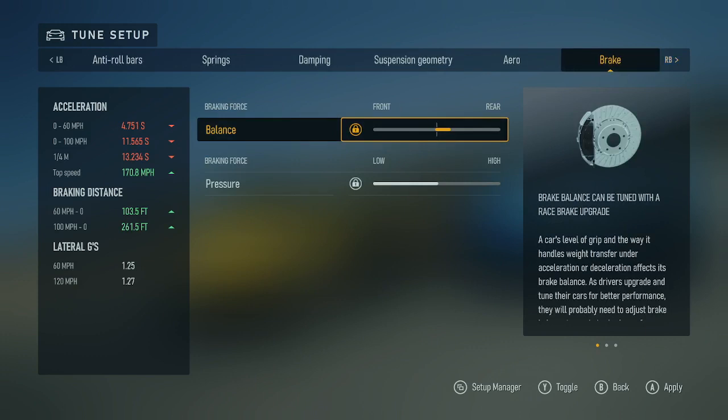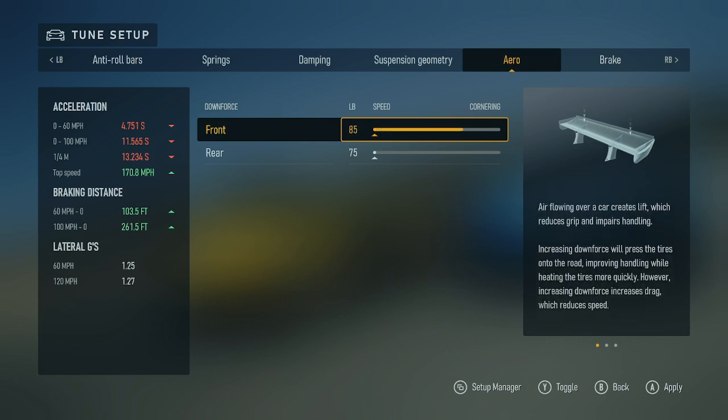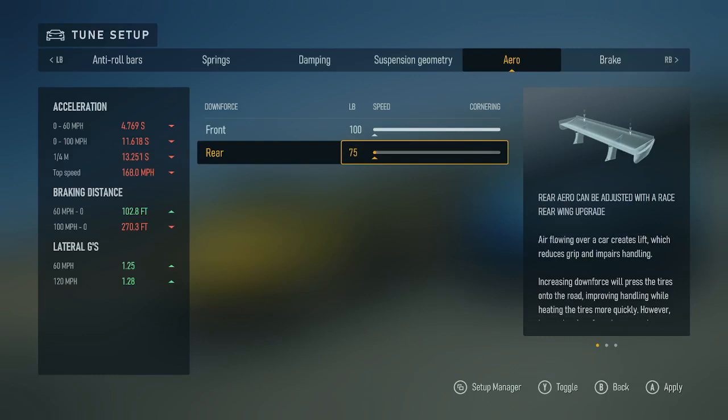Brake, braking force, balance — dimmed, locked. From front to rear. Downforce front: 50 pound, from speed to cornering. Downforce rear: 75 pound, from speed to cornering.